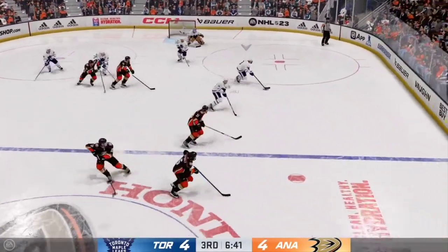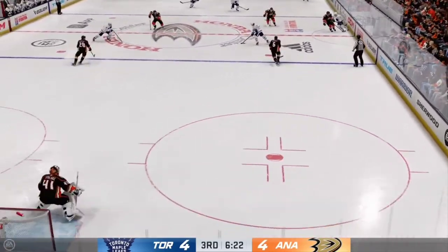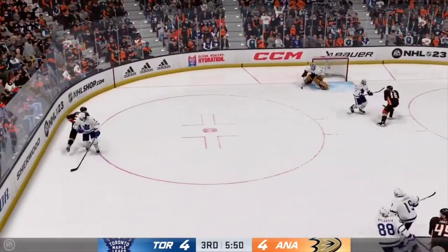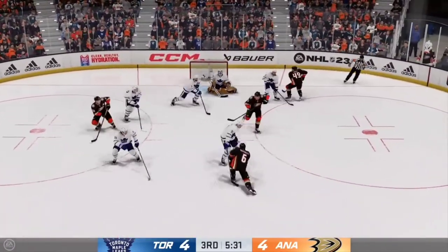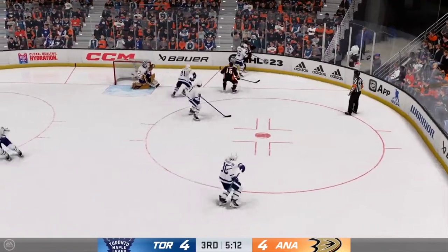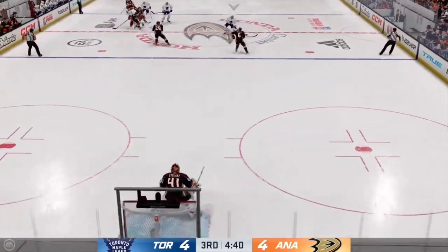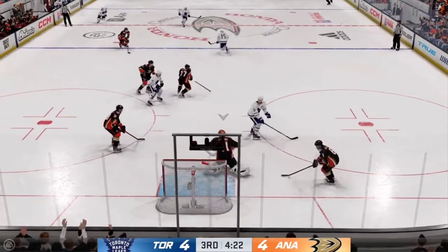Great heads up play with the stick by Drysdale. Silverberg's got it along the boards — here's a shot, makes a save. Here's a shot — no room for that one to get through. Along the boards as they battle for the puck back and forth, and that's just out of reach. Pushes it across to Tavares, looks to get it over to Gustafsberg. Gustafsberg fires it on net — and he gets just enough to keep it out.